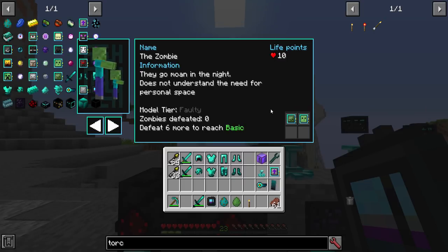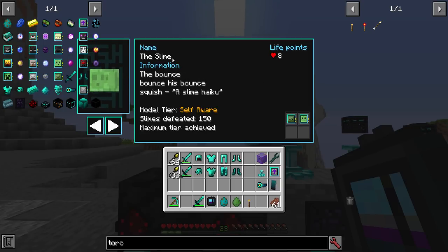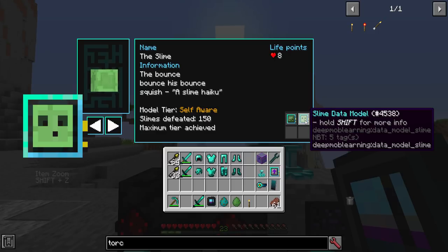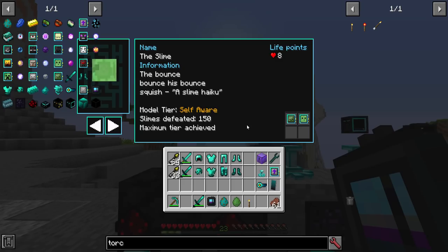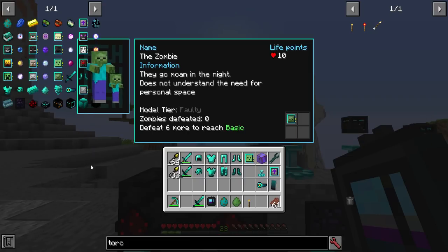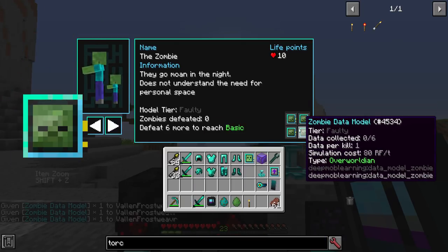It says 'defeat six more to reach basic,' and that's key for getting into the next section. You can have a slime data model alongside others, and any zombies or slimes you kill will level the appropriate models. For example, with the slime at maximum tier — self-aware — it costs 150 RF per tick to run in a simulator, but gets you better loot. If you have four zombie models loaded, killing mobs levels all of them simultaneously.